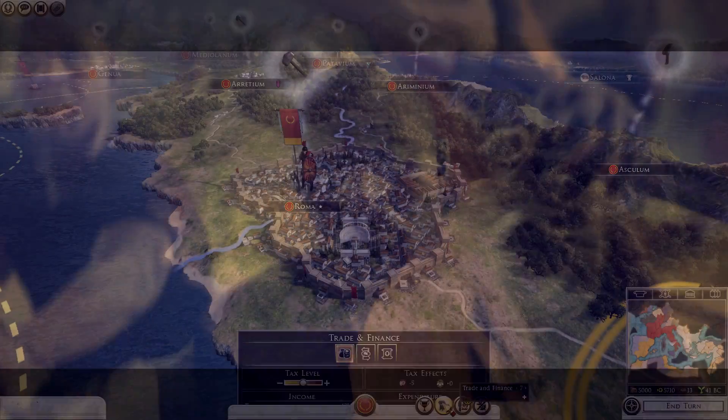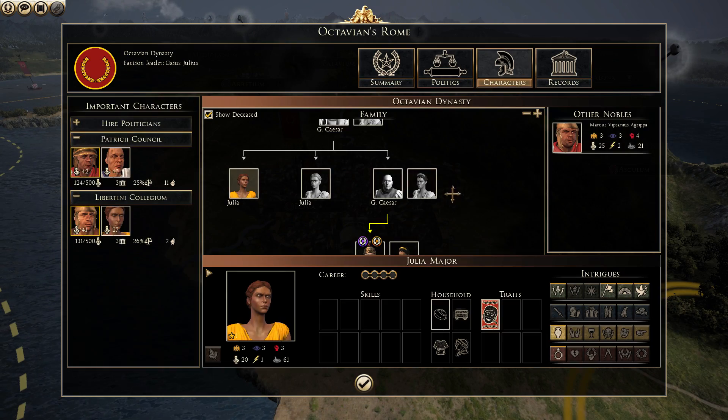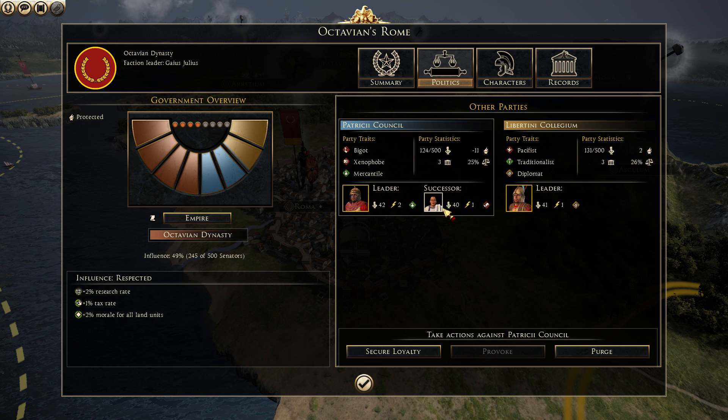The Emperor Edition is the definitive edition of Rome 2, featuring an improved political system, overhauled building chains, rebalanced battles and improved visuals in both campaign and battle.